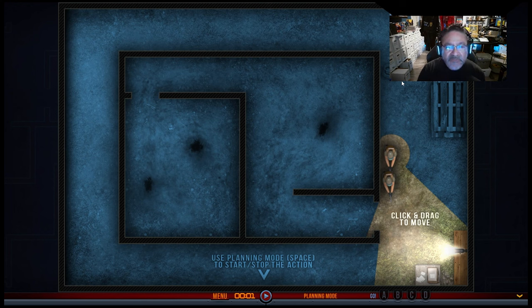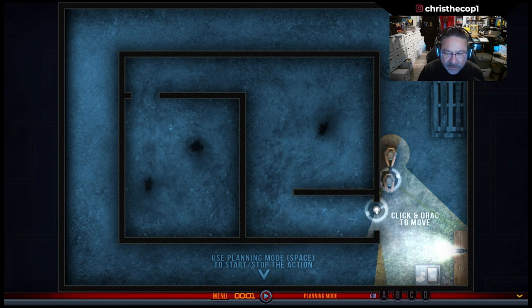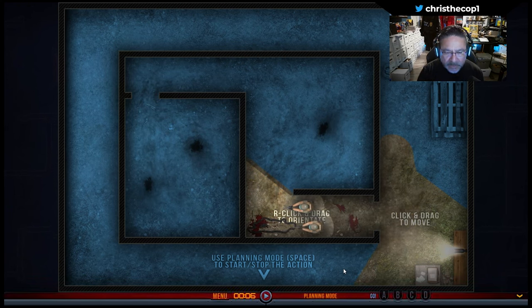So I've talked about going into rooms using button hook, crisscross, and that type of stuff. If we look right here, we are set up — you have operator one and operator two. This operator should be coming in and taking this long hallway, stopping just short of that hallway as operator two walks in. At that point they decide what they're going to do. Both came in — both should have simultaneously come in.